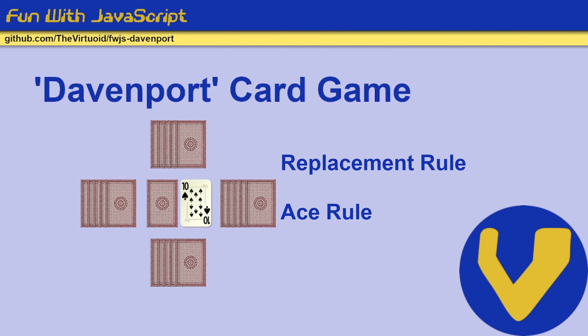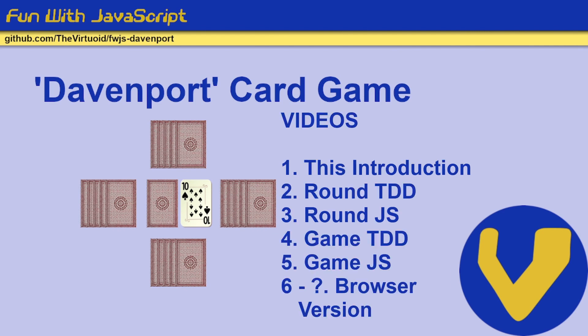We're going to stick with the simple rules, so that's basically the rules of the game. What are we going to cover next? We're going to do some test-driven development on the round section itself, and nothing else. We're going to fake-deal five cards out to each player, then run a round and ensure that the logic for the round works. That's the very first thing we're going to do. So we'll do the TDD for that in video number two, and in video number three we're going to do the actual code for running that, and we'll run it in Node — not the browser part yet. Probably video number four we'll expand it to do the game itself, run through an entire game — TDD for that and then the Node video.